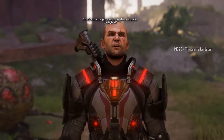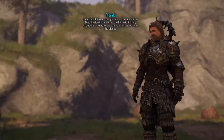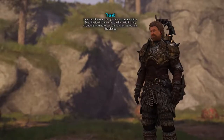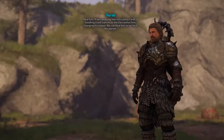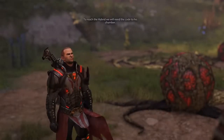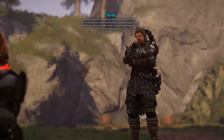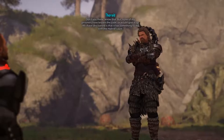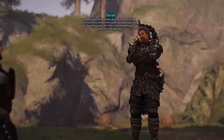What are you planning to do when you get to the Hybrid? Heal him. If we can bring him into contact with a seedling, it will transmute the Elex within him, changing his nature. We can heal him as we heal the planet. To reach the Hybrid, we will need the code to his chamber. But none of my prisoners have known the code or would give it up. All I have discovered is that it has something to do with the Hybrid's past.